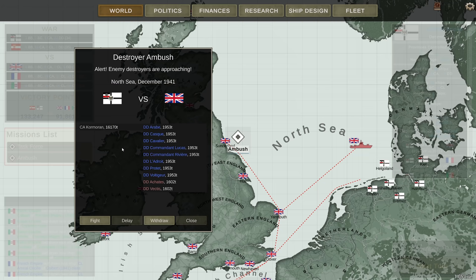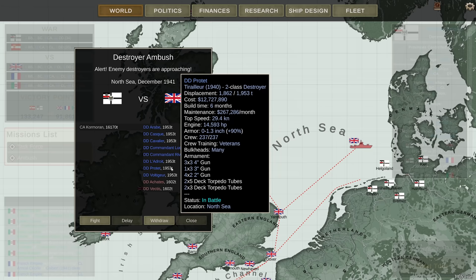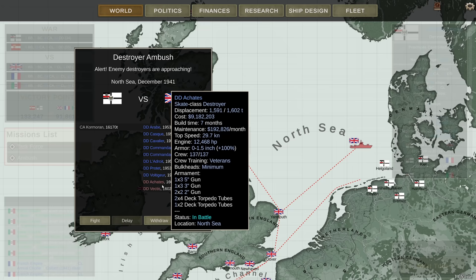Before we do that, we have an interesting encounter. It's the Cormoran, which is our Deutschland-class heavy cruiser. She's coming up against a French group. The French have 23 destroyers and it seems that eight of them are here, including the Prothée. The Prothée has gained something of a reputation for being more dangerous to her allies than to her enemies, because she was instrumental in sinking two of her own light cruisers in a previous episode. There's also the Akatis and the Vectis — two Skate-class destroyers from the British.